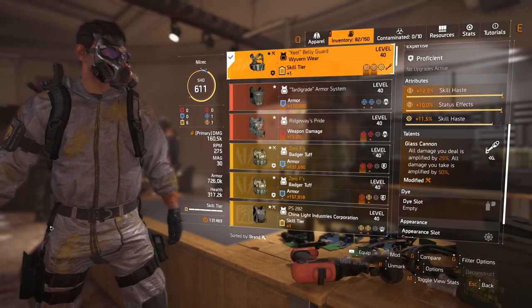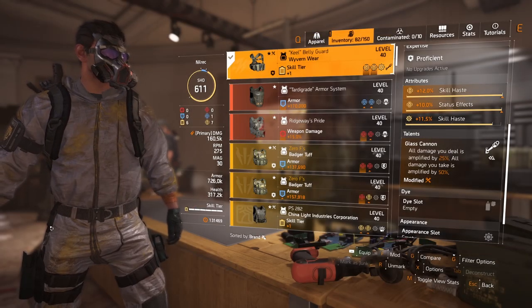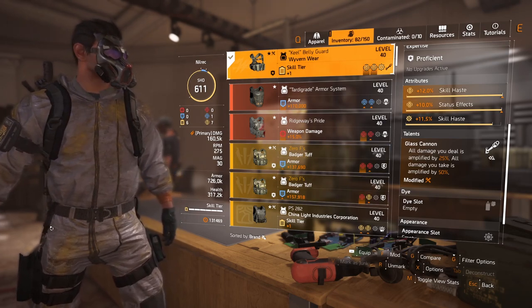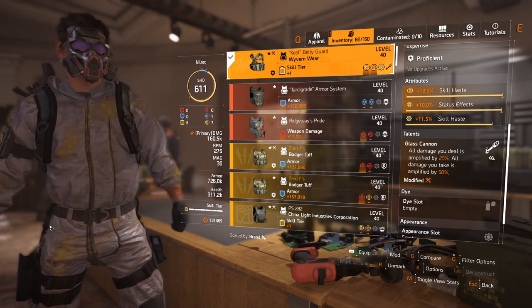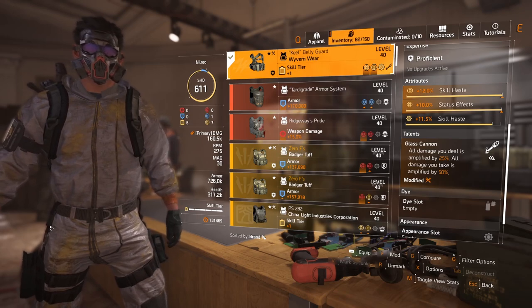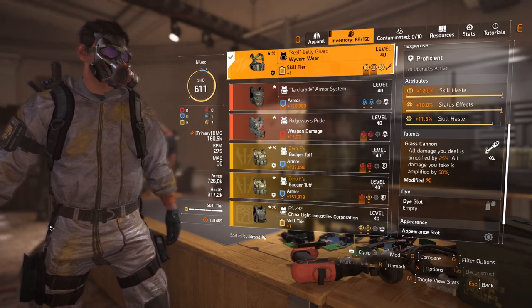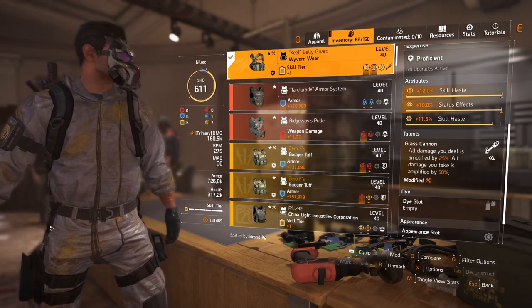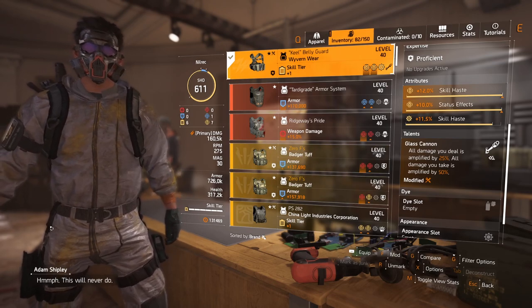The talent is Glass Cannon: all damage dealt is amplified by 25 percent, but all damage taken is amplified by 50 percent. This is great for melting enemies. If you're concerned about survivability, we have ways to crowd control enemies — our shotgun, Firefly blind, and riot foam. When you inflict burn they get staggered and can't really attack you.